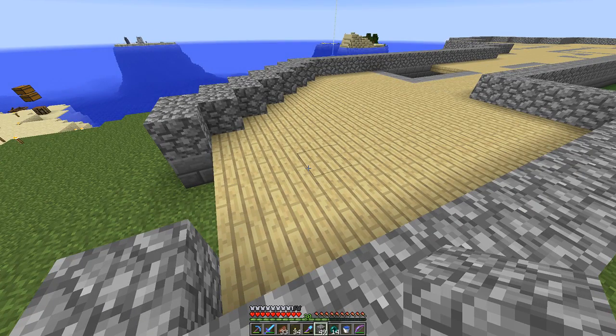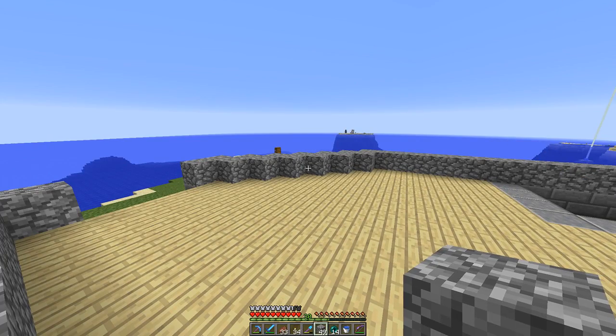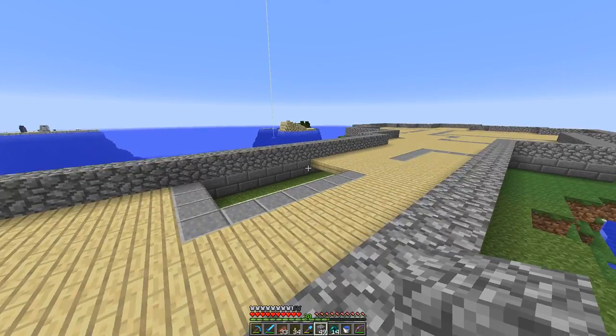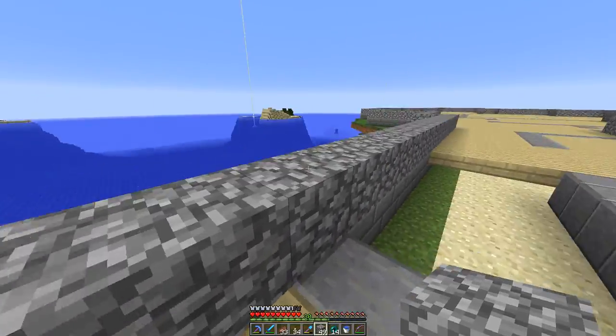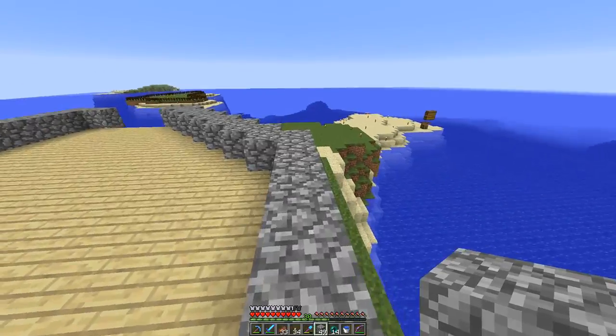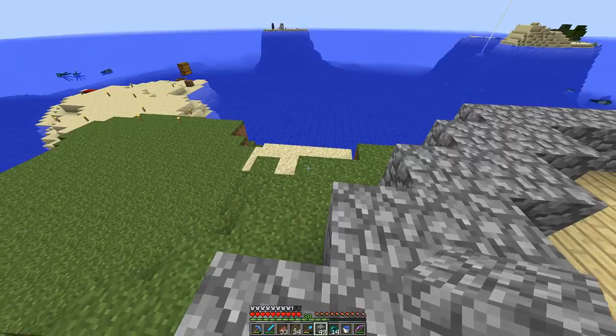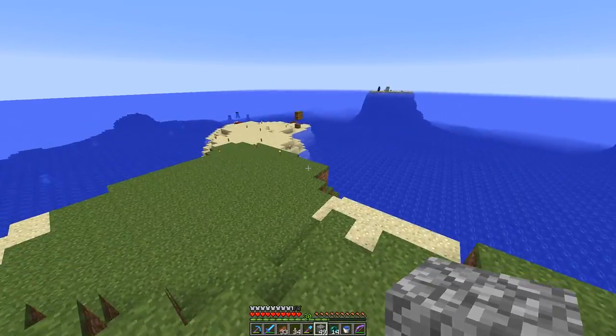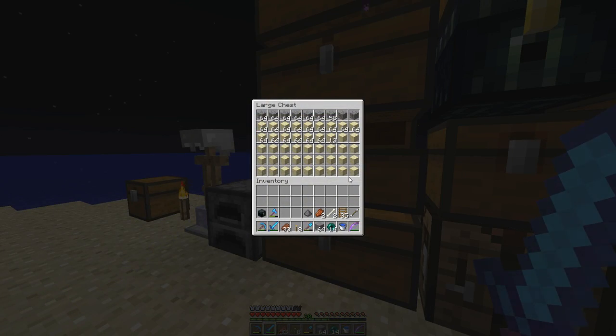So that is 49 blocks, which means I used 25 blocks — three stacks and 25 — for the wall. Of course there are going to be gaps where the windows go, which I definitely have not figured out in the slightest. There's obviously not going to be a window anywhere on this diagonal — I might, depending on how it looks. Also on the second floor: Auto Smeltery, Auto Brewery, Enchanting Station — gotta remember that stuff too.